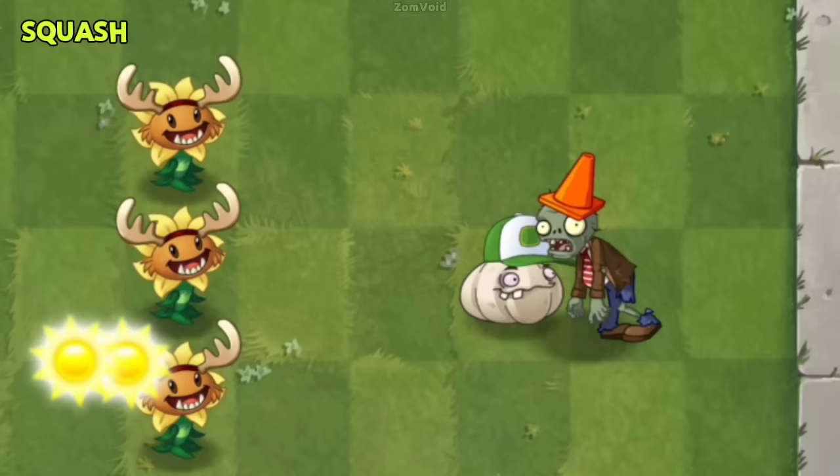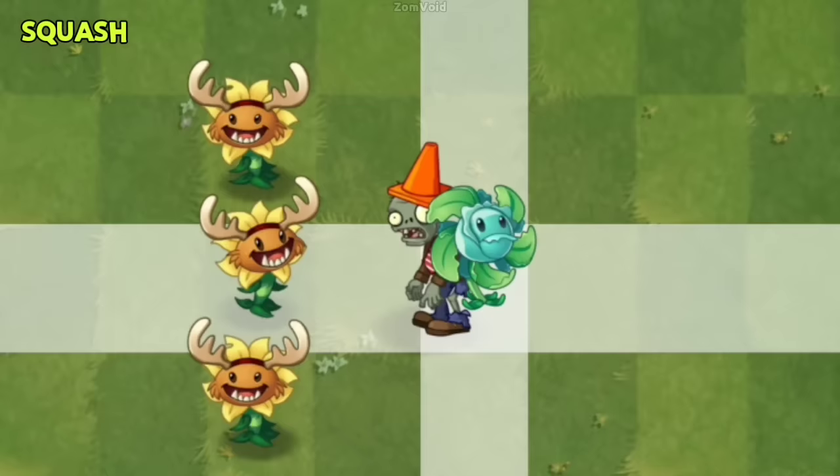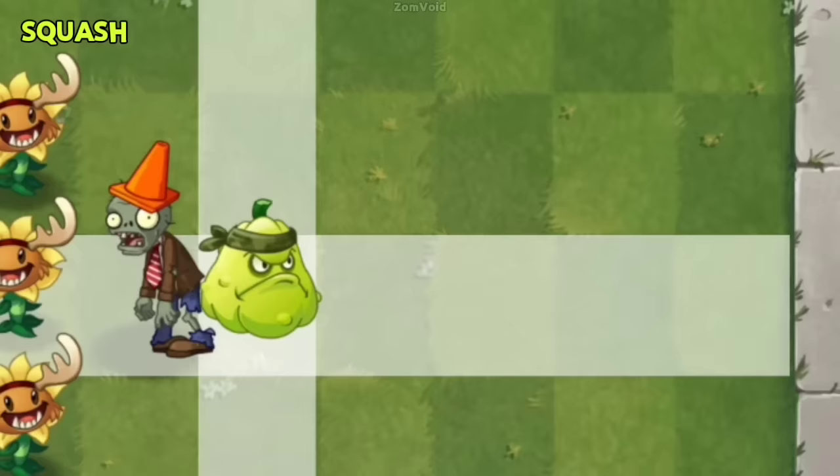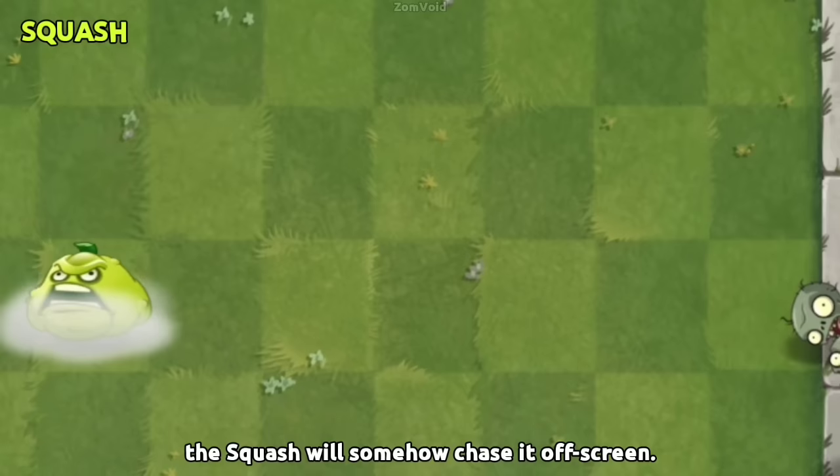The zombie that Squash is targeting will always be hit, even if the zombie switches lanes or is blown back to the 9th column. Interestingly, if the player plants a Blover when Squash targets a flying zombie, the Squash will somehow chase it offscreen.